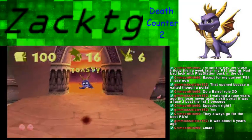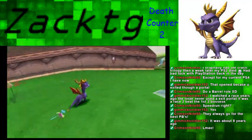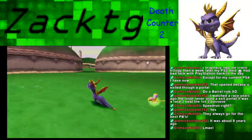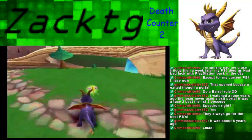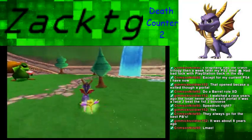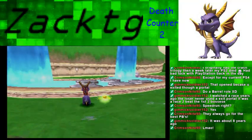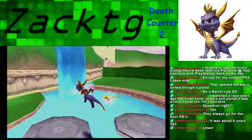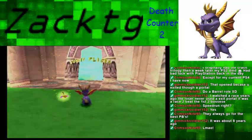Since we don't see any more portals, you might think we're done with the Artisan world — but actually no, because there is a secret level hidden in the Artisan homeland. The way to open it isn't explained until you reach the third world, but the way to open it is to jump on these stones in sort of an M fashion. Once you do that, the way to the bonus level opens up.